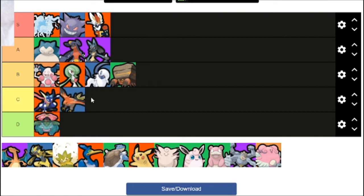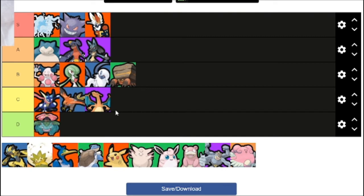Talonflame, C tier. The problem is it's a one-on-one fighter — in a 1v1 it'll most likely win, and it likes to come in and finish off opponents. But Pokemon Unite does not lend itself well to that style of gameplay, meaning it's outclassed by almost every other Pokemon on the list. Charizard — its Unite move is the only thing keeping it from being in D tier.